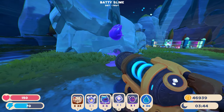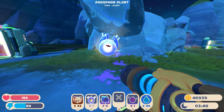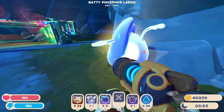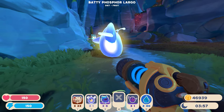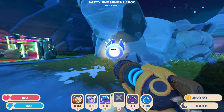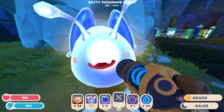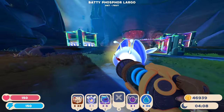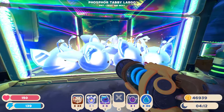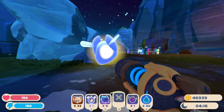If anything it kind of just looks like a bigger phosphor - the wings are the same, and there's the antenna. The ears are kind of baddie slime looking, and the teeth too. Yeah, it actually is pretty cool, I like that. Let's compare it to the tabby phosphor largos over here - they're all nice and fed and smiling. This guy does look pretty cool.